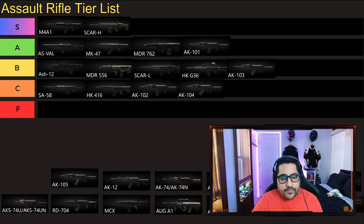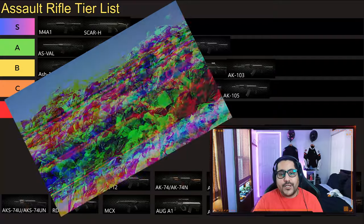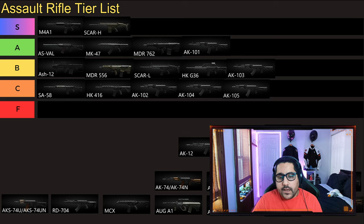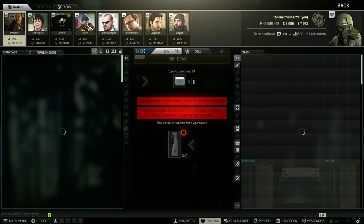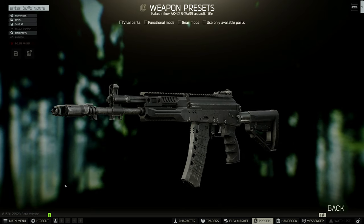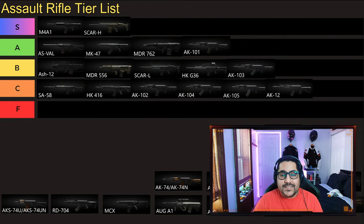Next is AK 105 — that's another short version of the AK, this time in 5.45 caliber. At this point, AK 102, 104, and 105 are all in C tier. It's not a good gun — I would run something else if I want to run 5.45. Next gun is AK-12. Sadly, I have to put this gun in C tier. I was so hyped when they added this gun. I love the AK-12 in real life and in other games, but in Escape from Tarkov it's just a bad-feeling gun.